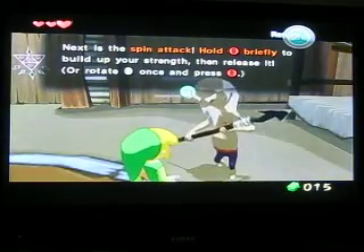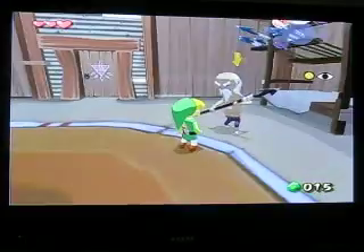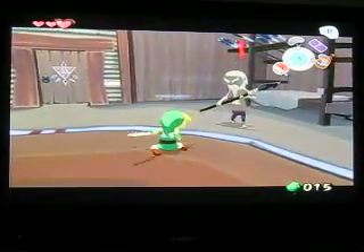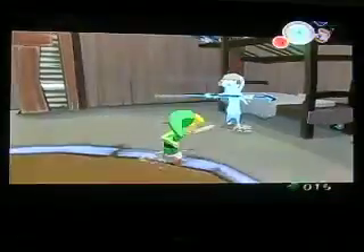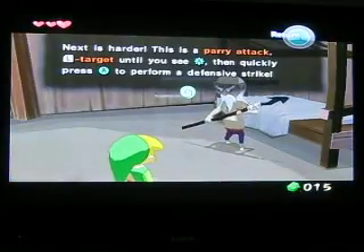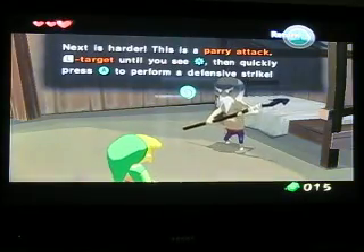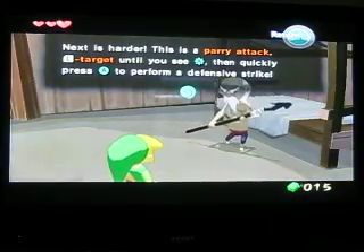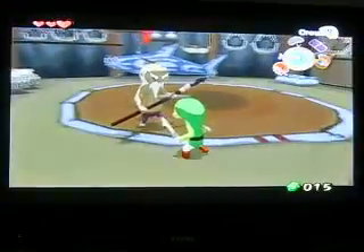Spin attack — hold B briefly to build up your strength and release it. This is similar to Ocarina of Time. Next, this is a big attack — keep this in mind for later. It's a really good attack. When they're about to attack, your A button is going to light up, and then you can do a really cool counter attack. Press A when it lights up, right before they attack.